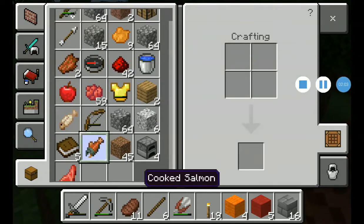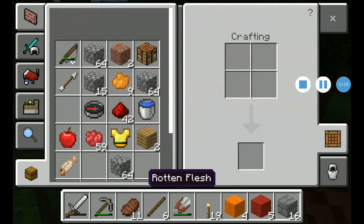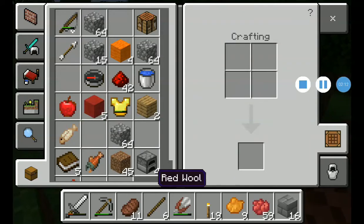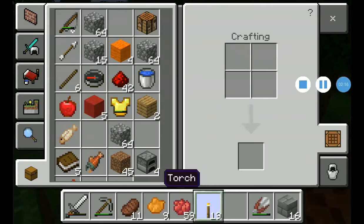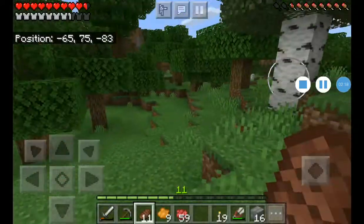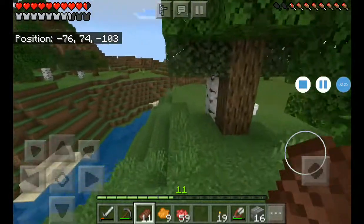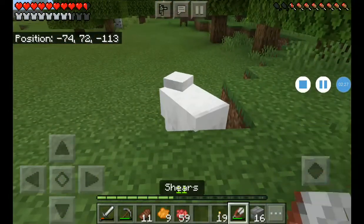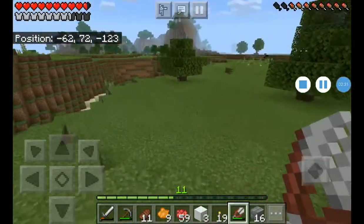I'm just trying to get lots of stuff — just keep on going and throw some stuff away. Put that there, put that there, that there. Our wool will go in this area. Yes, there's a sheep that I got to — I got three wool from it.